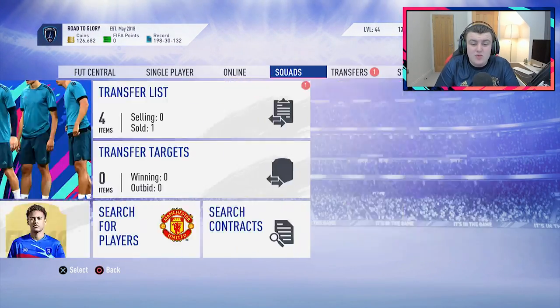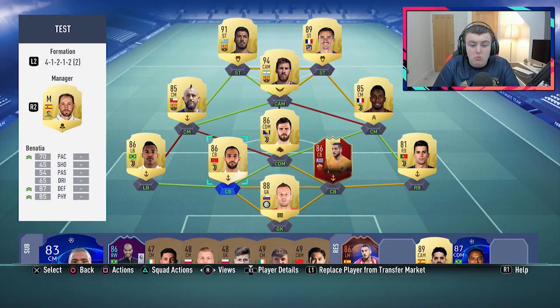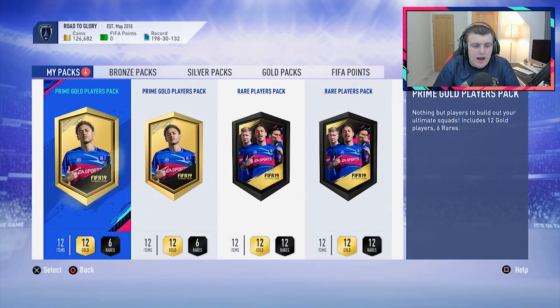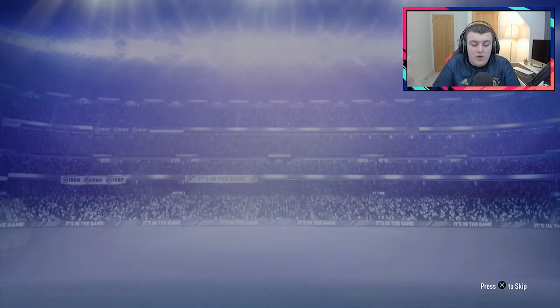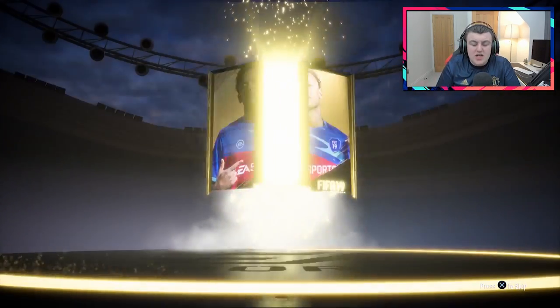Before we get into the big packs, this is what the team is currently looking like. In terms of upgrades, honestly, the only upgrade I would like to make realistically would be to get an icon centre mid instead of Pjanic, because I moved Matuidi and Pjanic in-game — Matuidi is the CDM. Ideally, just an icon centre mid there and the team would be absolutely fantastic. The team would be pretty much perfect after that. Hopefully we can get a decent amount of coins over the next couple of weeks for rewards.